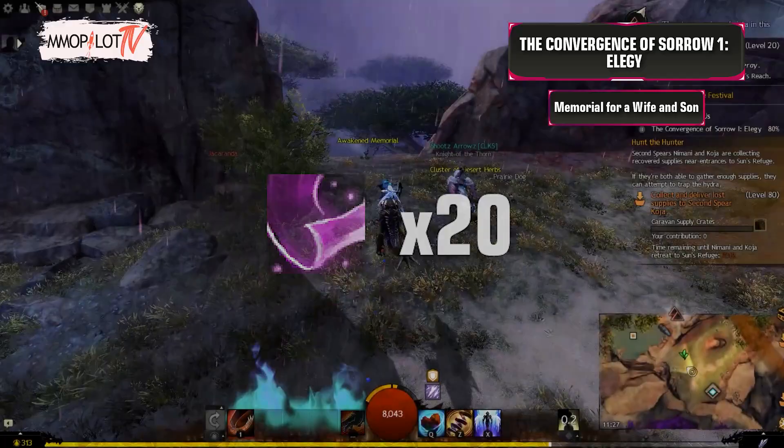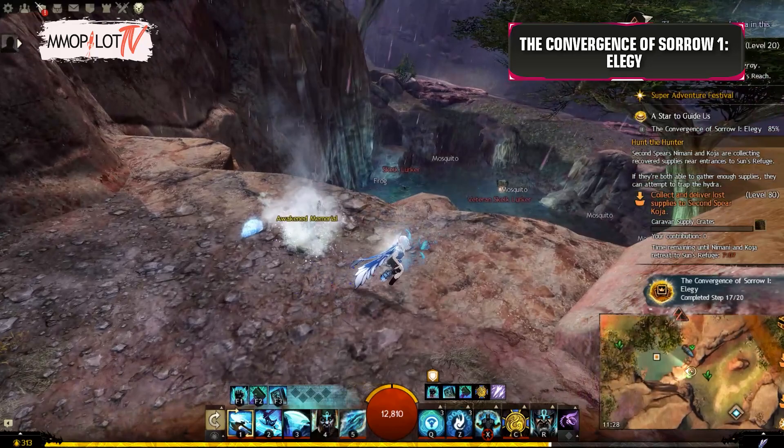Memorial for a Wife and Son: Purchase an Awakened Memorial from Amira using 20 Bolts of Gossamer. Travel to and repair the ruined memorial in Venta Pass, northwest of the Venta Pass Waypoint.